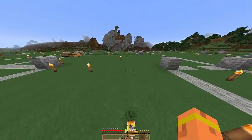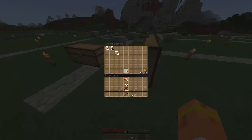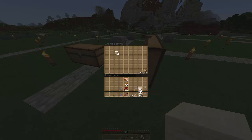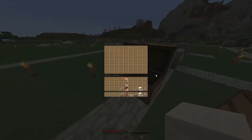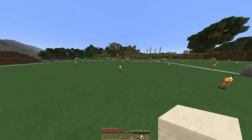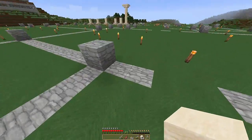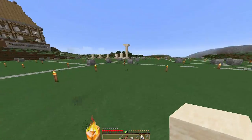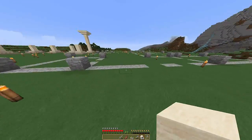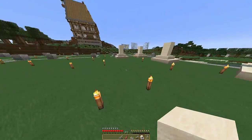Il y a Sereno qui est censé aller chercher du sable. On va prendre le gris et on va commencer à construire. Qu'est-ce qu'il y a dans le coffre ? Ah, il y a rien. Elle est où l'entrée déjà ? Ah oui, elle est là-haut. On va courir un peu. C'est fatiguant de courir.